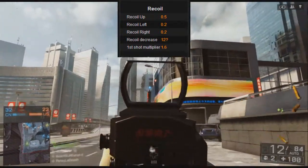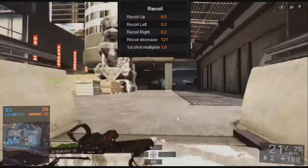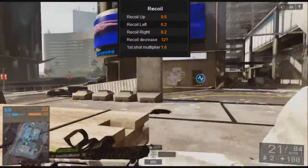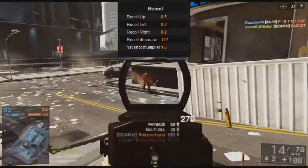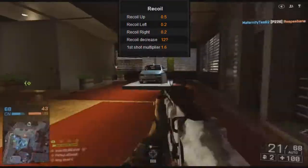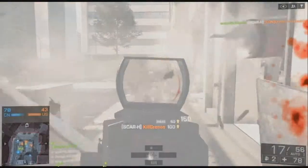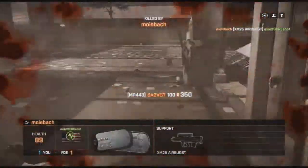Now the recoil — that's the big thing. The recoil upward is 0.5 per bullet you shoot, but the very first shot has a 1.6 recoil kick. The left and right recoil are the same at 0.2 each, so it should be staying roughly in the middle but bouncing around a little bit. That's basically the stats on this weapon.